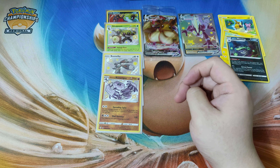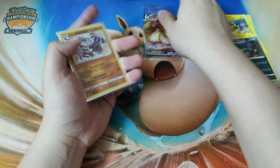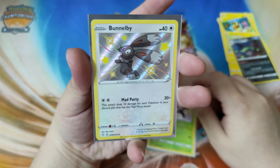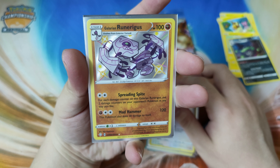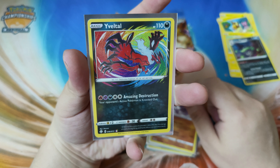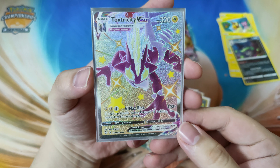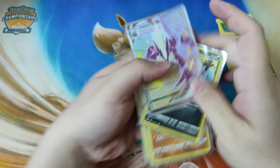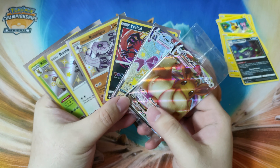Alright, here we go — let's have a recap on the pulls. Here's the recap: Rillaboom Shiny, Boltund B Shiny, Galarian Runerigus Shiny, Yveltal Amazing Rare, and a Toxtricity VMAX Shiny guys. I would say our pulls are pretty good in this box. Oh yeah, not forgetting the Eevee VMAX promo.